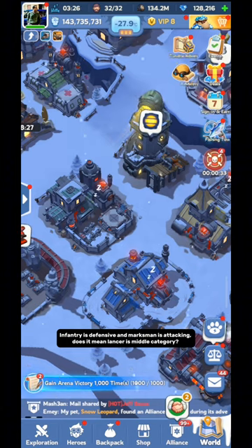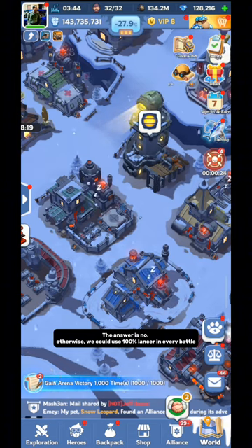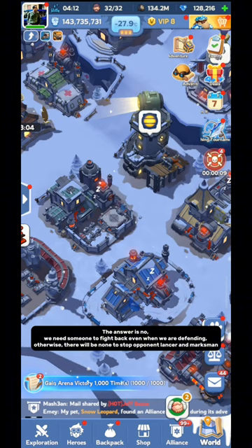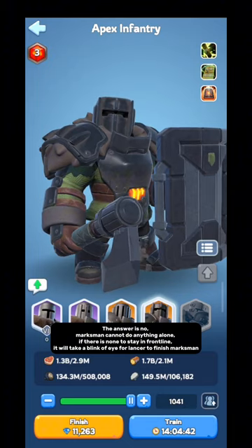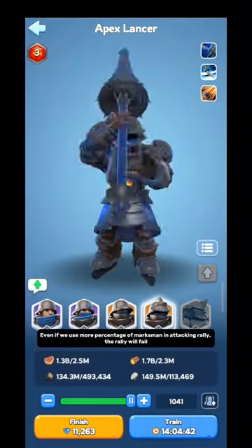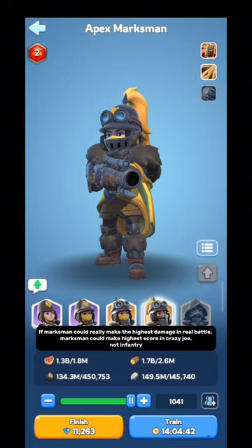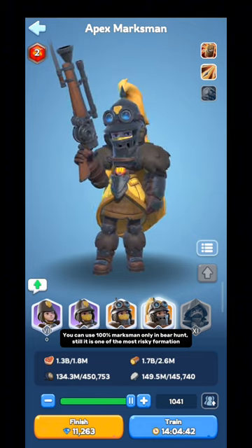Infantry is defensive and Marksman is attacking — but does it mean Lancer is a middle category? The answer is no, otherwise we could use 100% Lancer in every battle. Infantry is defensive, but does it mean we should use only Infantry when we garrison? The answer is no — we need someone to fight back even when we are defending, otherwise there will be none to stop opponent Lancer and Marksman. The Marksman is attacking type, but does it mean we should use only Marksman when we rally? The answer is no — Marksman cannot do anything alone. If there is none to stay in the front line, it will take a blink of an eye for Lancer to finish Marksman. Even if we use a higher percentage of Marksman in attacking rally, the rally will fail. Marksman has the highest damage, but it is useless if the front line is weak. You can use 100% Marksman only in bear hunt, and still it is one of the most risky formations.